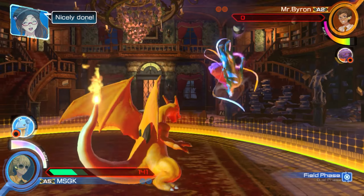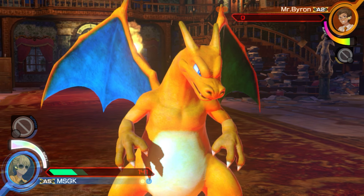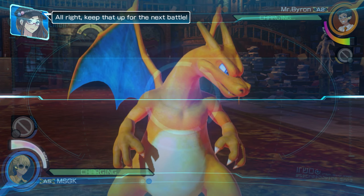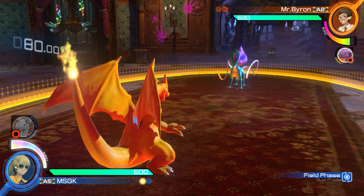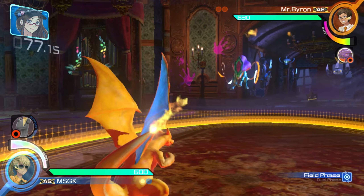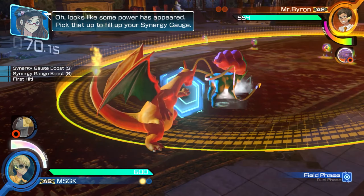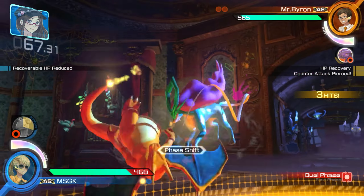There we go — that's Flare Blitz. Charizard's got a couple moves that operate differently depending on whether you're in the air and what input you do. He's got a regular hover and a hover you can do out of attacks, and both have their own sets of moves. Charizard has a very high jump, so I can avoid Suicune's forward wide. It looks like you can get the full charge off before Charizard could.